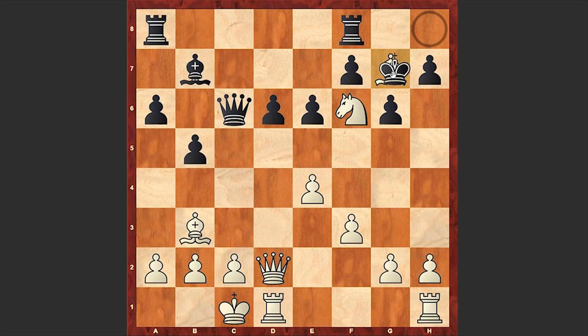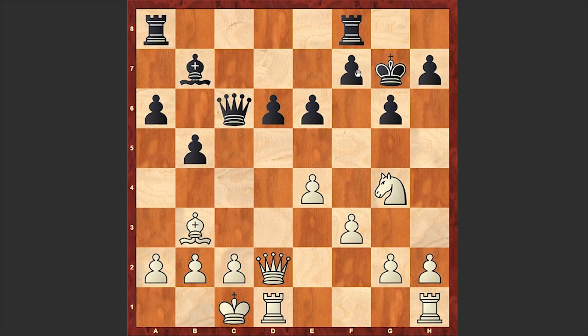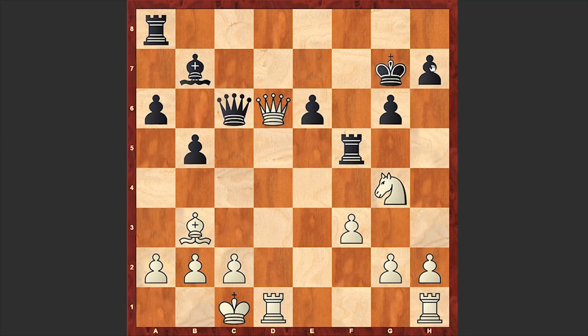There followed Bxg7, and only then Fischer moved the knight back to g4, thus giving Black no chance of a counterattack. He takes f5, Rxf5, and the pawn on d6 also dropped — although Bxe6 is also winning. Qe7 check, Rf7, and there followed Qxf7. This is very nice.